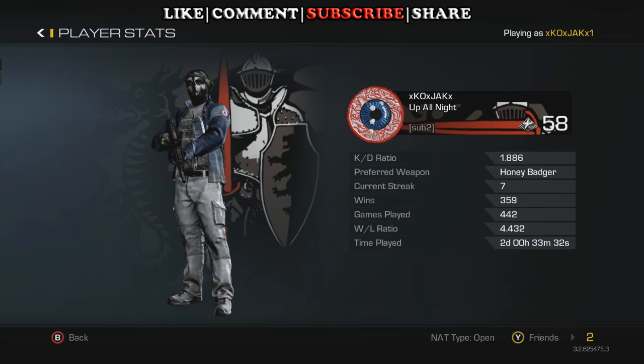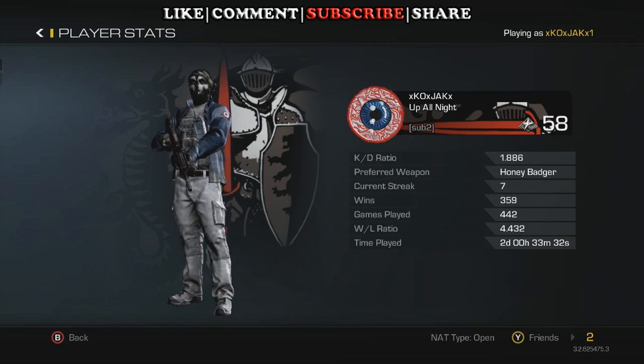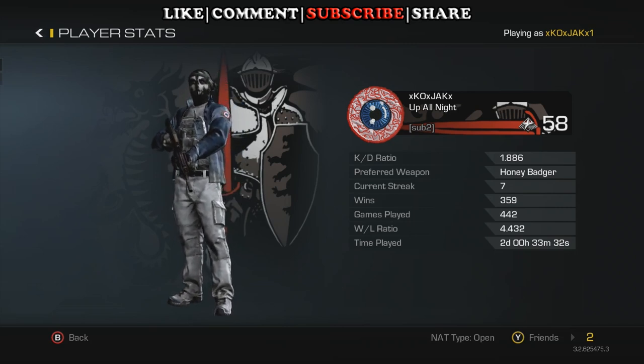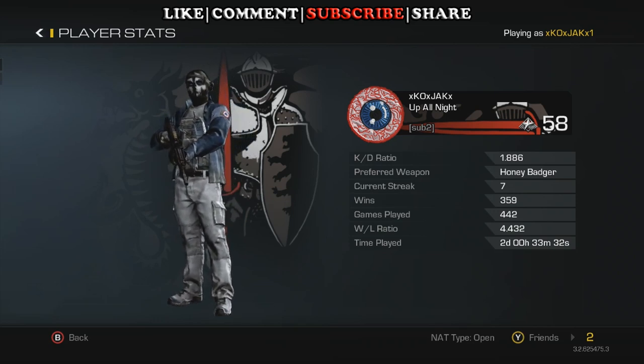So I'll go over my stats. My KD right now is a 1.886 — I wish it was higher, but unfortunately it's not. My preferred weapon is the Honey Badger. I have 359 wins out of 442 games, giving me a win-loss of 4.432 and two days played. Hopefully you guys will come along with me on this Road to Tenth Prestige and enjoy these videos and watch the progression as we get higher up and more into the game.